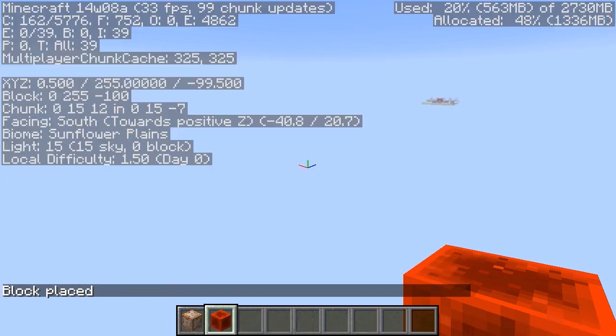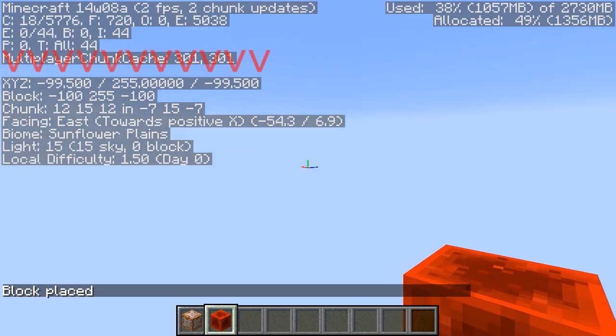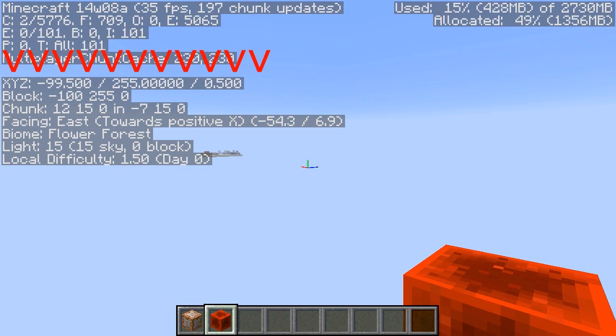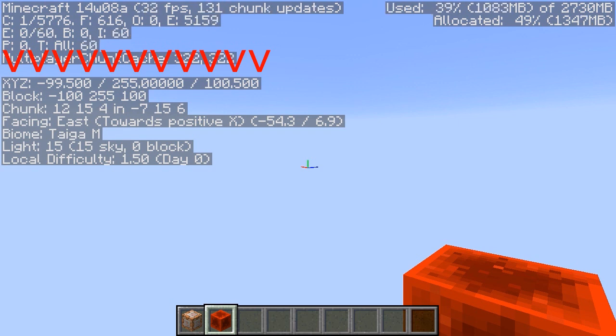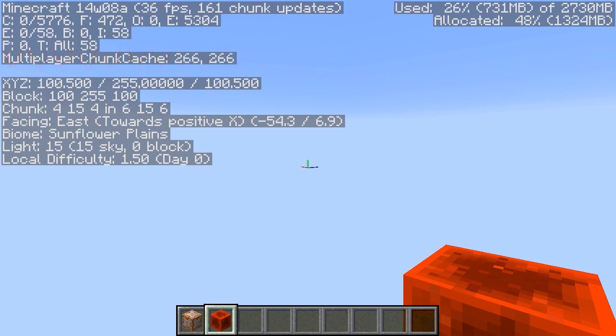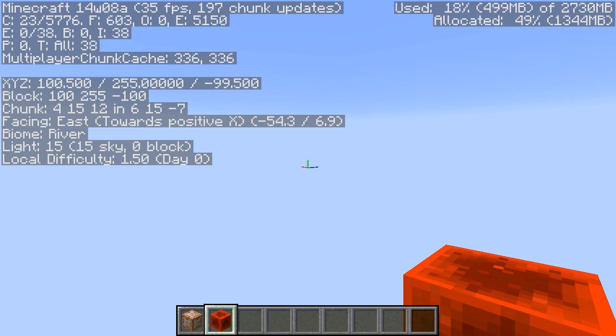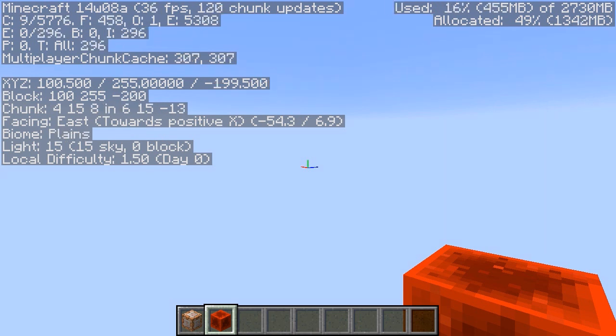If I hit escape to get out of the chat and hit F3, you will see my coordinates. My X and Z are both at negative 99, and now Z has gone up to 0, then up to 100. Then X goes up to 0, and then up to 100. We are doing a teleport spiral around the origin, and over time both X and Z coordinates will get bigger and bigger. The longer you leave this running, the more chunks right around the center of the map will be generated.